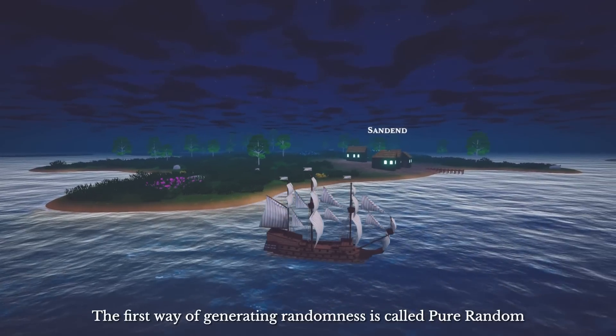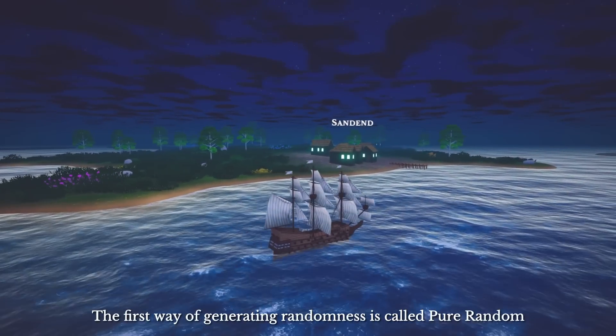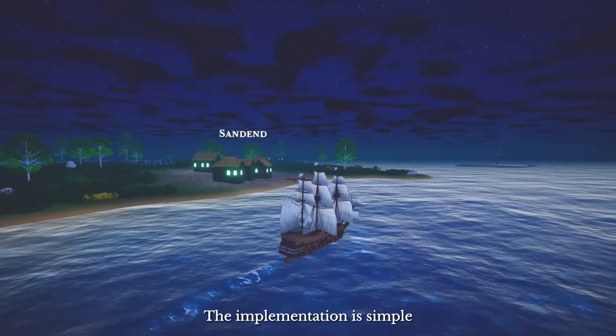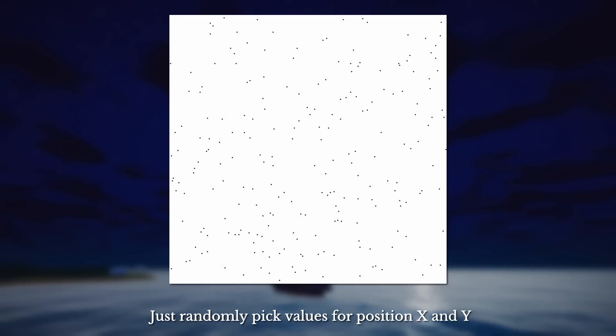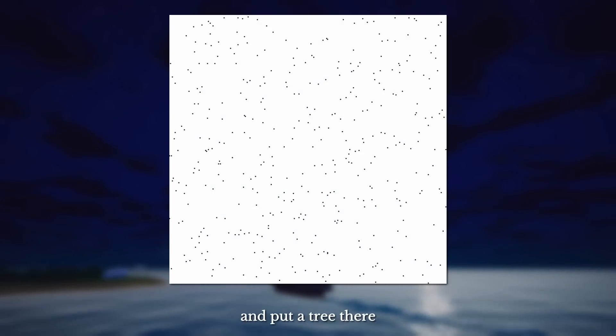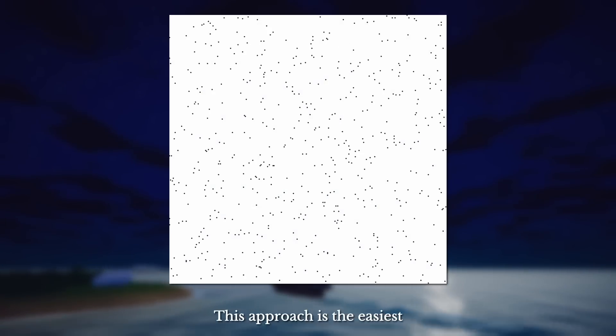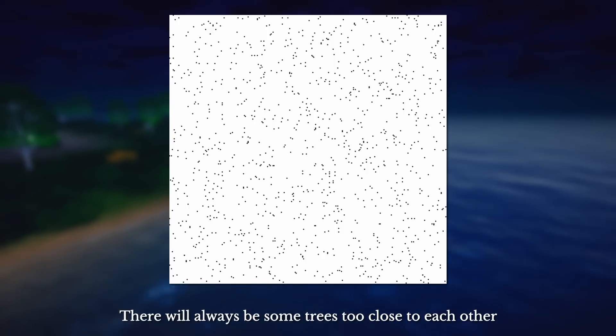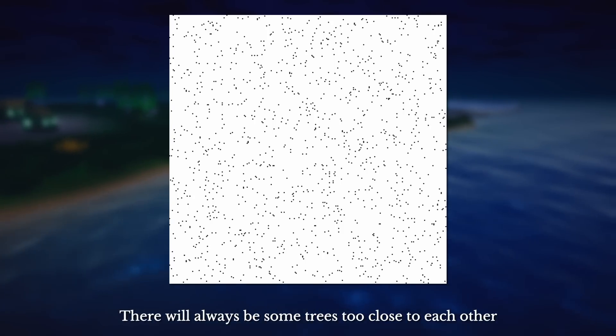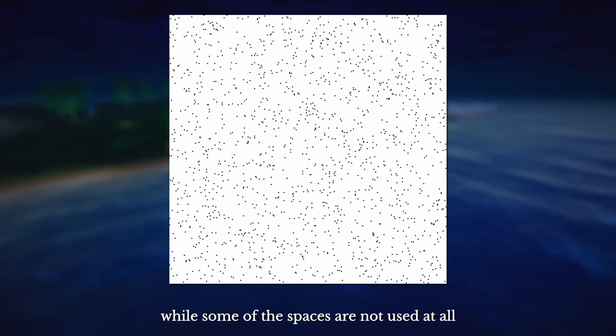The first way of generating randomness is called pure random. The implementation is simple — just randomly pick a value for position x and y, and put a tree there. This approach is the easiest, but we could hardly get a decent result. There will always be some trees too close to each other, while some spaces are not used at all.